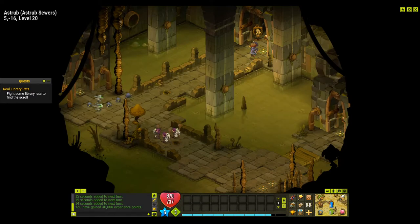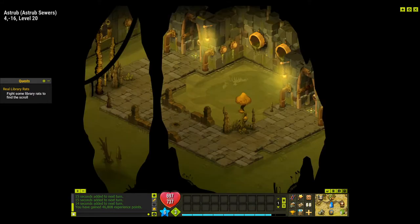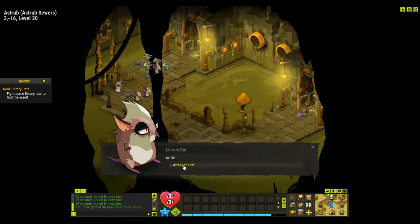After that one's complete, we have to go left two times to 3,-16. There's an arch there — that's nice. We talk to library rat and we'll enter the fight against one library rat and one level Strobian millerat. Others cannot join. So we'll just wait until we are full health. We'll type 'sit' to get there a little bit quicker. Wait till we're full, now we attack.